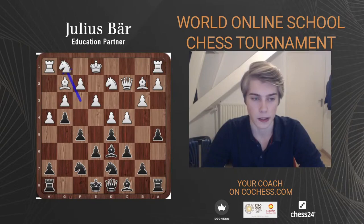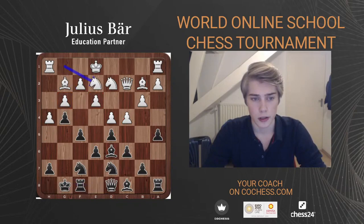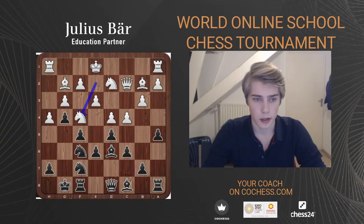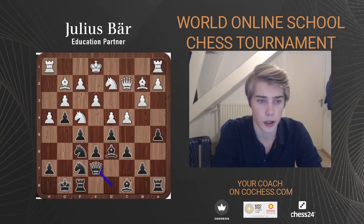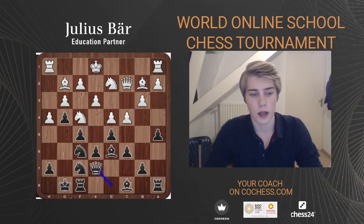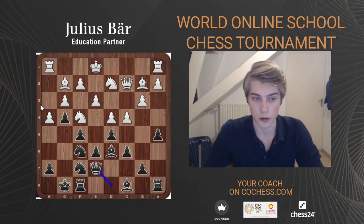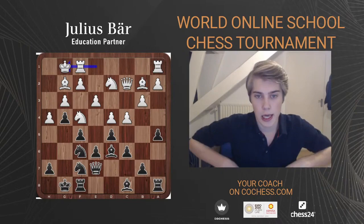After g4, it's not easy anymore to open files — the h-pawn is blocked, the g-pawn is blocked, f4 is difficult with pawns on e3 and g3, and e5 is also very difficult with pressure on d5. Rapport finished development — he castled, then Nc2, Nf6, trying to get the knight to e4. White played Nf4. Here, Rapport improved his queen. White has managed to install the knight on a very nice f4 square because Rapport's pawns on light squares have weakened the dark squares, allowing this knight to jump in.